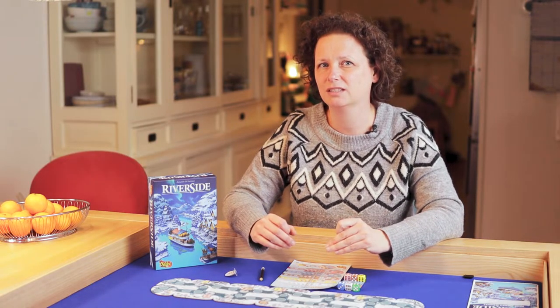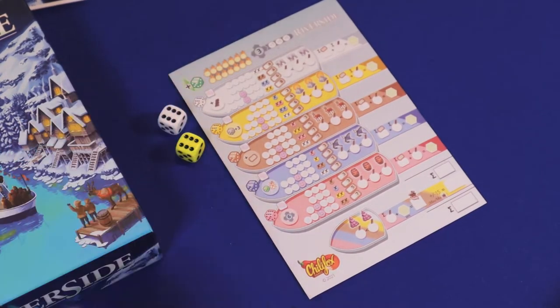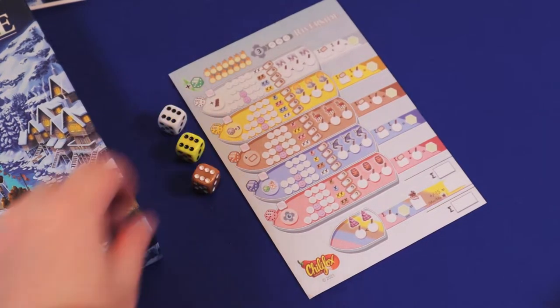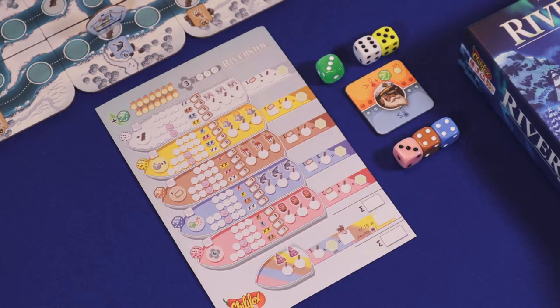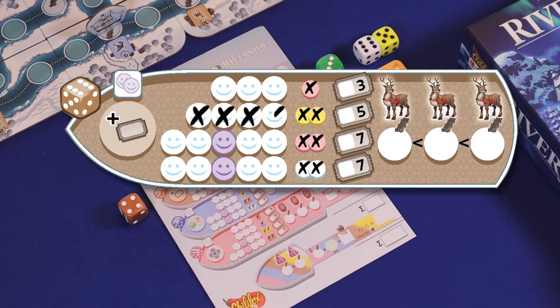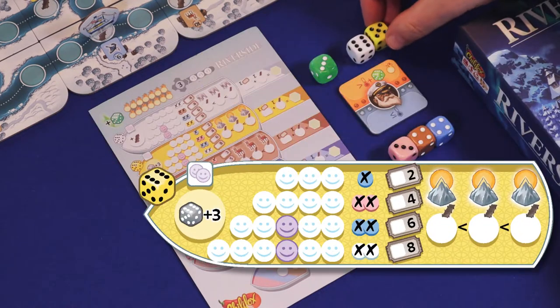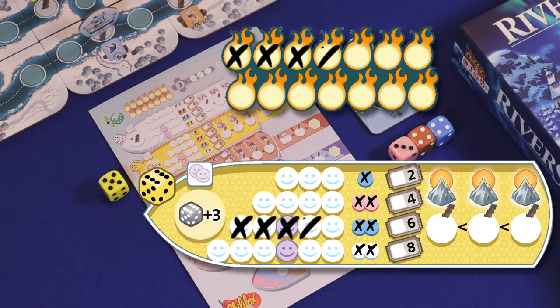All players simultaneously decide which die they want to use on their sheets. There are six guide boats on your sheet, each corresponding to one of the colors of the dice. These are the excursions that you can organize. Fill in the seats according to the pips of the die that you have chosen. You can use the dice on the bottom of the captain's dial for free. If you want to use a die in the heating area above the captain, you also need to cross out the fire symbols at the top of the sheet. Using a die for five seats heats your engine with five flames, but of course they fill up seats nicely.